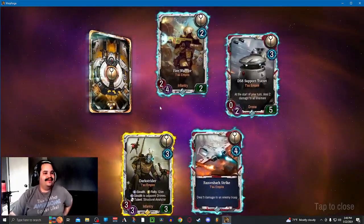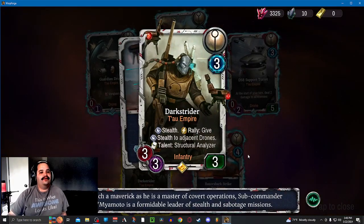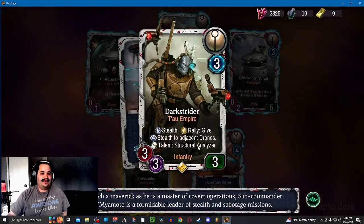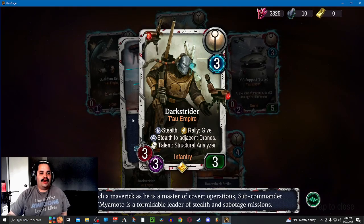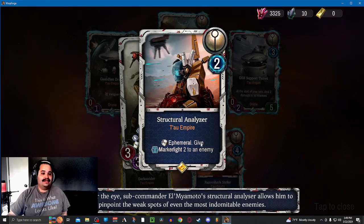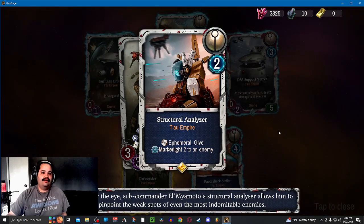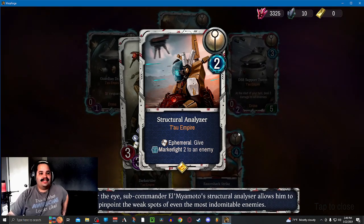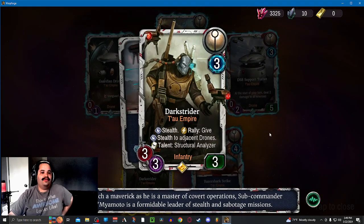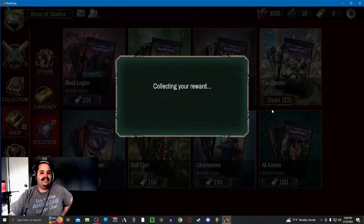We got a legendary — Dark Strider! Stealth 3, 3, 3. Gives stealth to adjacent drones, so that's already really good. And then at the start of your turn, you get the talent to make Structural Analyzer, which gives Marker Light 2 to an enemy. It says any enemy, so you can give it to your opponent's warlord and just keep stacking them as long as this guy is out. Since you're guaranteed at least one because of the stealth, that guy seems really strong in every single Tau deck — like, easy staple.